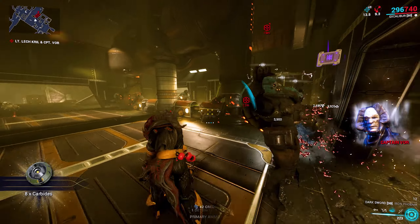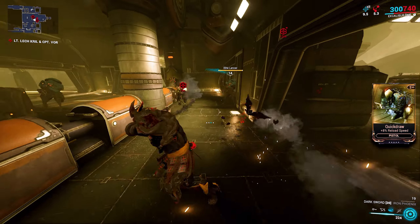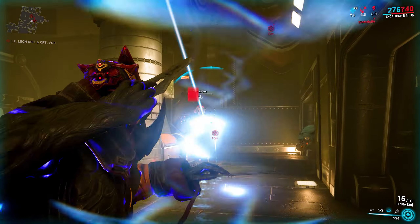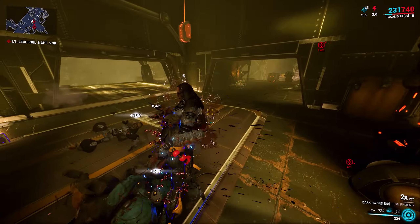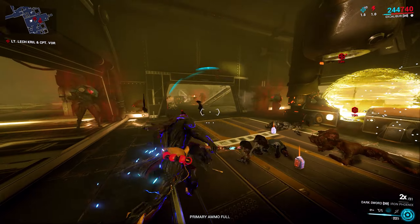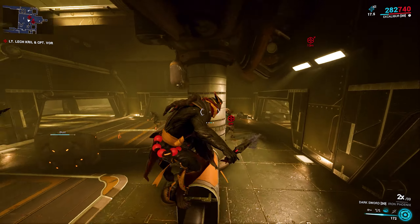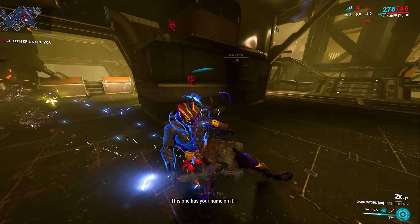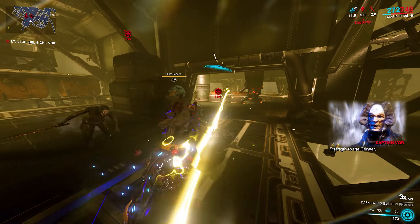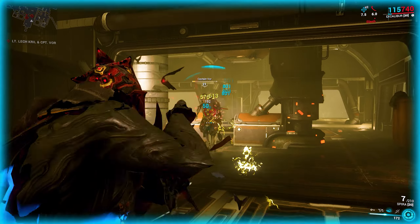Just like with his solo fight, Captain Vor has 3 stages with 2 invulnerability phases in between, building up from just shooting his Seer pistol, to also using the Nervos mines that proc electricity, and then finally his void key beam. If you want a more in-depth guide and tips on dealing with Captain Vor, I would recommend checking out my Captain Vor boss guide linked in the cards and the description below.